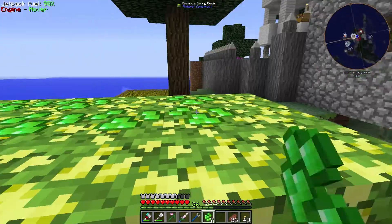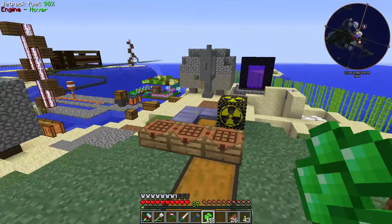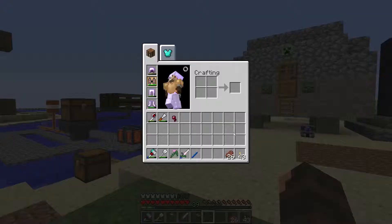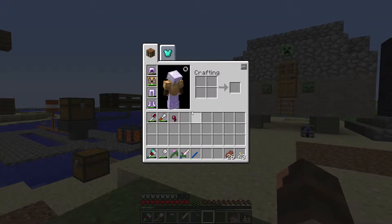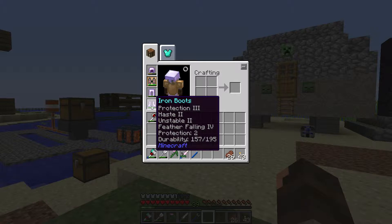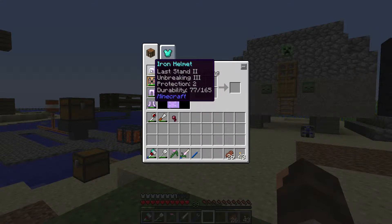So we're back with more Modded Minecraft Mondays, and I apologize for missing last week. We're up to 39 levels, so a bunch of cool stuff has happened. I have cool boots that make me blow up when I jump from 3 blocks or higher. Then I have Last Stand, which means whenever someone hits me it starts taking XP. When I get down to my last heart, it'll start taking XP instead of taking my health, so I have extra health, technically. And I have that on my helmet.